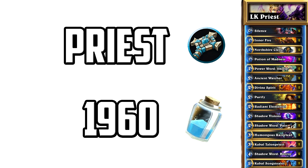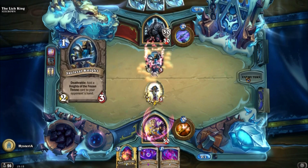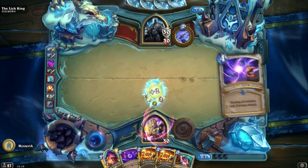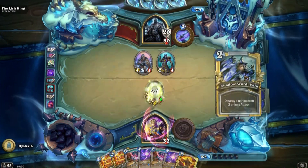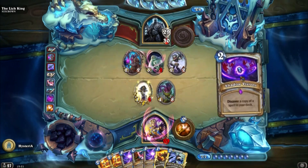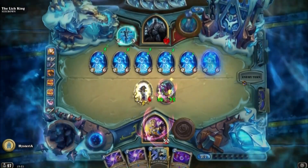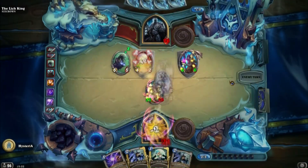First up is the priest fight. The entire deck is about 2000 dust, but if you're on a budget you can cut the shadow visions, which are not 100% necessary but do make the fight quite a bit easier. A card that you do need is Shadow Word: Horror, since that completely destroys the Lich King's turn 7 board and allows you to go face again. This is just a good old divine spirit inner fire deck — silence a humongous Razorleaf, buff him with two divine spirits, add an inner fire and smack him in the face twice. If you manage to get a third divine spirit from the shadow visions you can kill him in one hit for 64 damage.